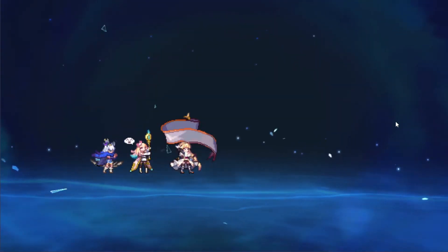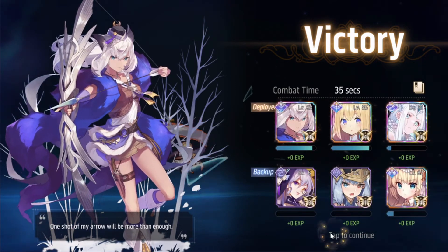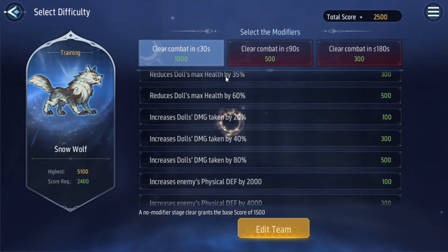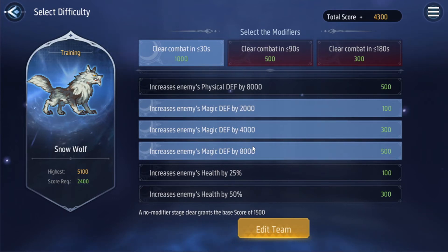You can see I killed the boss in 35 seconds — if I had her exclusive equipment I could probably push it under the threshold easily. Since I cleared in 35 seconds, I'm thinking what I can lower from these modifiers to tweak it enough to score 1,000 points for the under-30-seconds timer. Damage taken is a no-brainer since my team is surviving fine, so I only modify that. Magic defense — since my team is full physical — you can mark it all and it won't change your damage whatsoever.